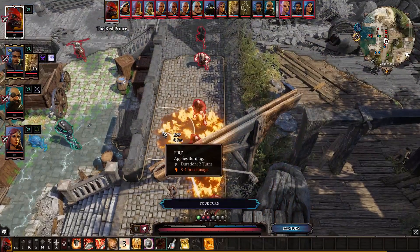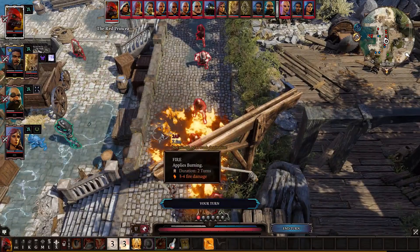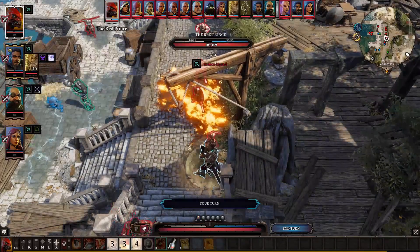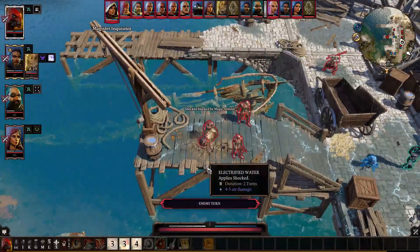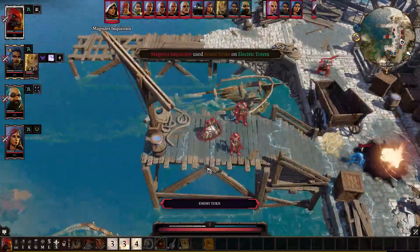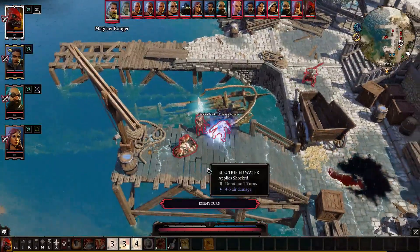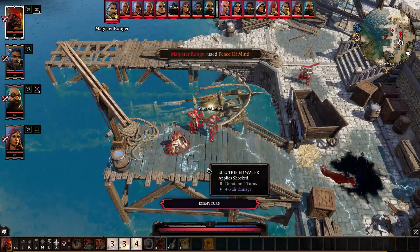What Larian has done is introduce new mechanics to keep working with the environmental stuff they like. One important one is the ability to dip your weapon in a surface to add damage — if you're playing a sword fighter and you see a pool of flames, you can run over, dip your sword in the flames, and your attacks will do extra fire damage. This is Larian's way of introducing the type of mechanics they like into a D&D environment where they can't do exactly what they did in Divinity.